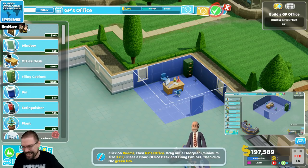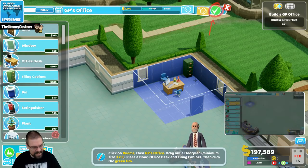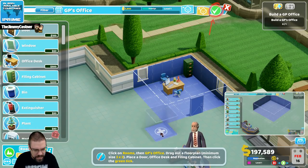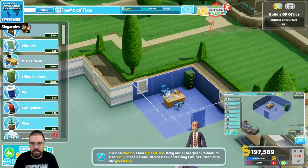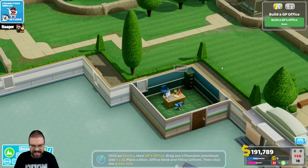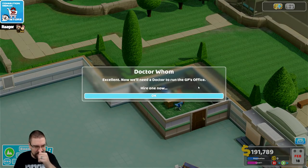Okay, this is going to be just fine. We need the green tick — a door, office desk, and filing cabinet. Excellent! Now we'll need a doctor to run the GP's office. Hire one now. They made that so easy! All right, now we need to hire a doctor.